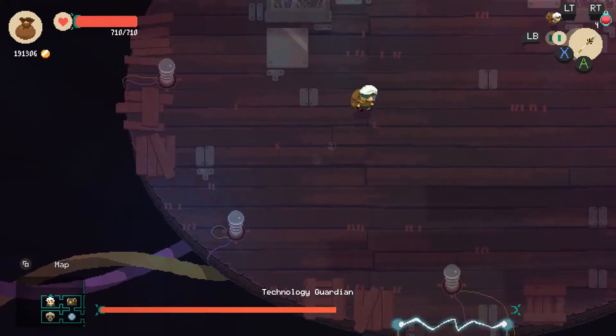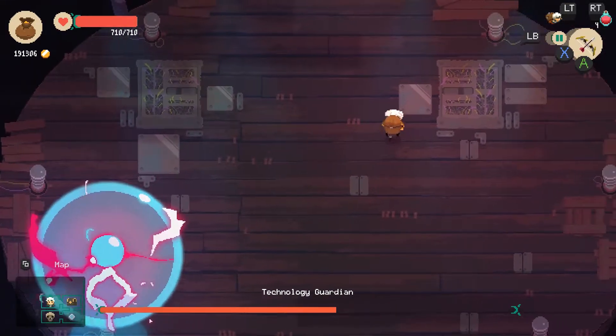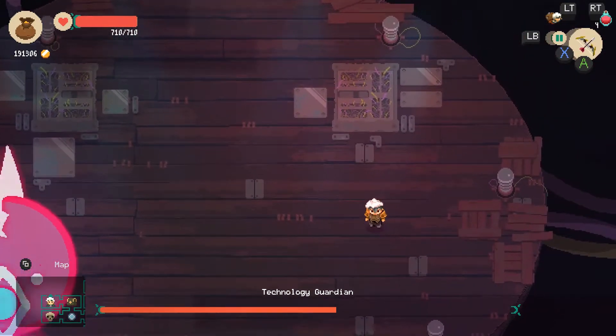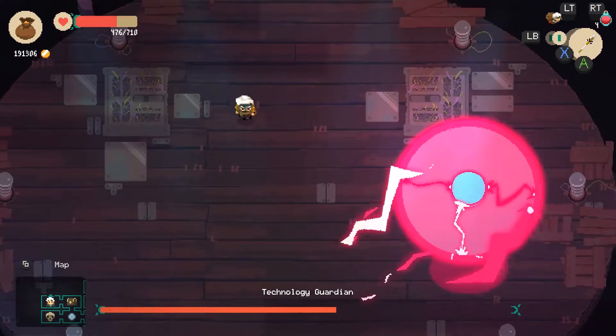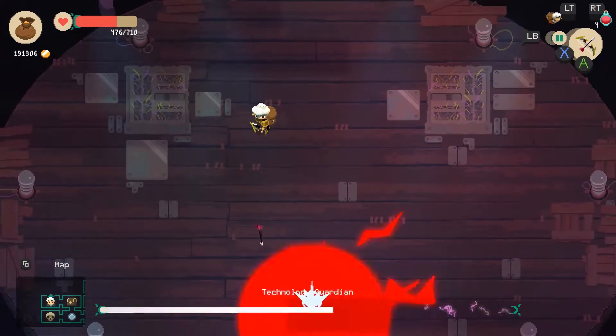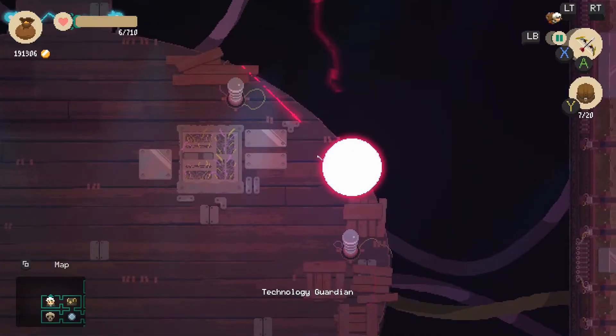Its aforementioned bullshit attack is a quick zone attack that almost covers the entire boss room. This attack damages you on the first wave and electrifies the floor beneath you, dealing massive amounts of damage. The best way to beat this is by remaining cautious of this ability, as even though it shows when it's about to attack you, you will not be able to get away from it without taking damage. Seriously, use the bow. Save yourself the trouble of getting up close to this thing.